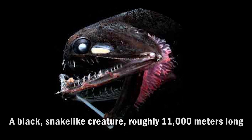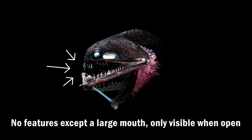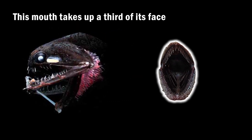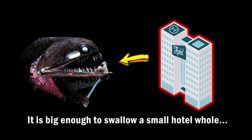The thing on level 7 is a black, snake-like figure that is roughly 11,000 meters long, with no features except a large mouth, which is only visible when it is open. This mouth takes up a third of its face, with sharp 10-meter teeth inside. It is big enough to swallow a small hotel whole — wait, what?